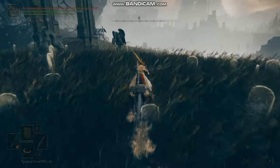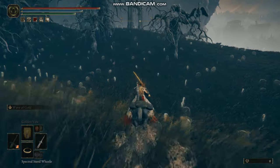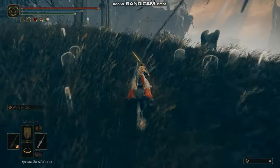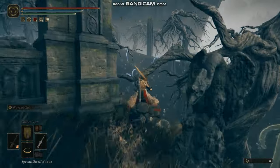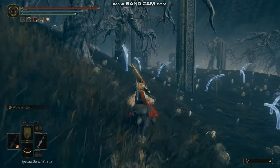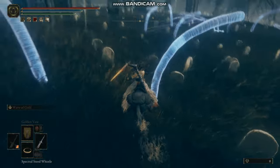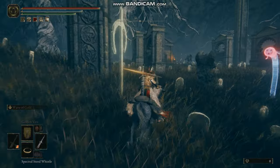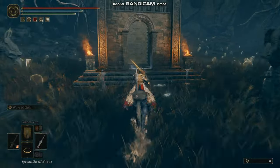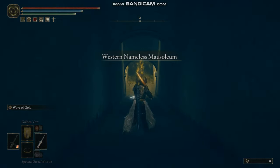If you go left instead of going straight down the middle, there's kind of a mini boss in a little room which I just cannot defeat. You turn left through this graveyard area and there's a little building. There are also worm things you can attack. Going down that room leads to a ghost boss at the Western Nameless Mausoleum.